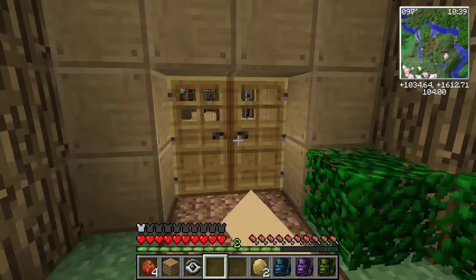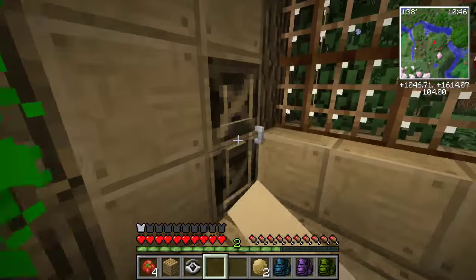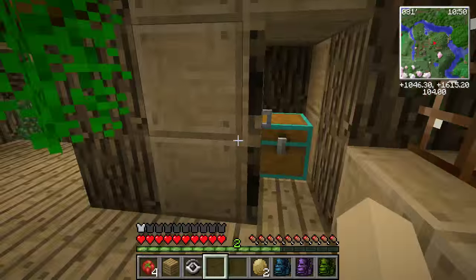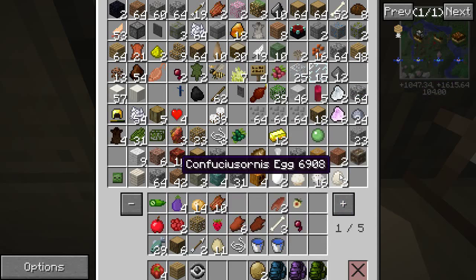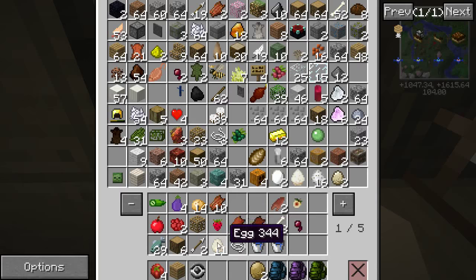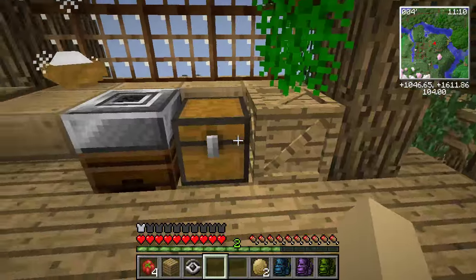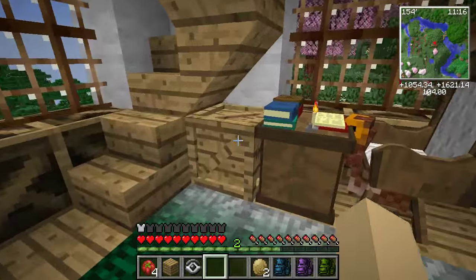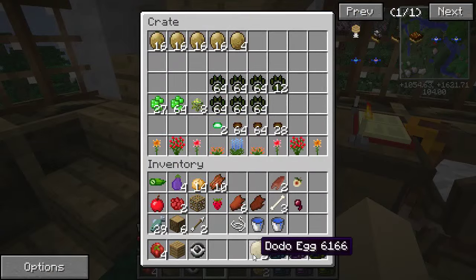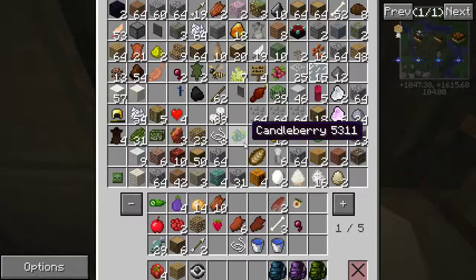We've got a lot of peafowl eggs. Oh my gosh, Primrose is wearing a tree on her head — I love it! Since we already have so many peafowl, I'm going to change it so that Keeper Ethan will accept peafowl eggs as one of the payments. That would make some of us on this server very rich, because Win lives right next to a giant peafowl jungle where she's got bazillions of peafowls!